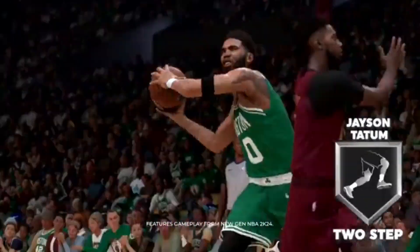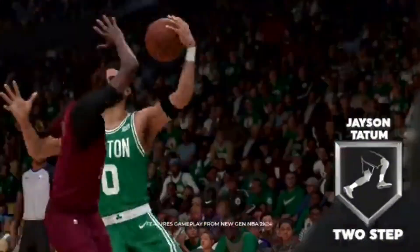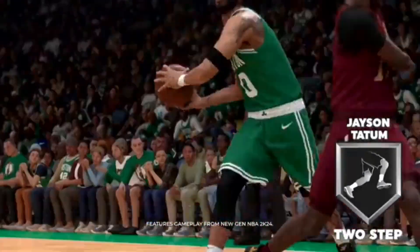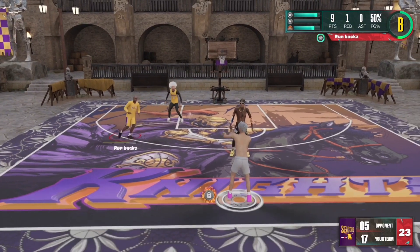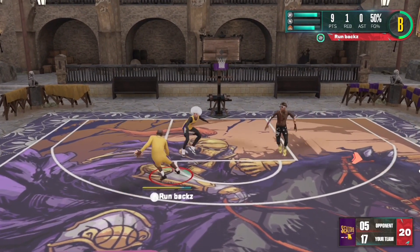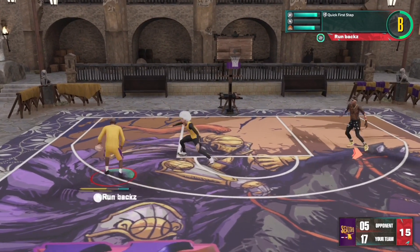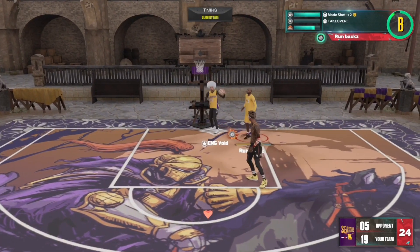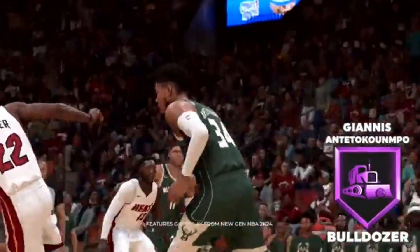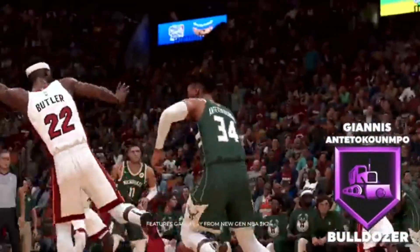Here's the next badge — we got Two Step, basically a euro type or cradle layup badge. It's a finishing badge, and it's definitely gonna improve the gameplay as far as finishing around the rim. You won't only have to rely on dunking — you can actually finish with some crazy layups. It opens up a different play style; you won't be sitting there relying on the dunk the whole time.